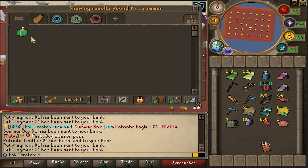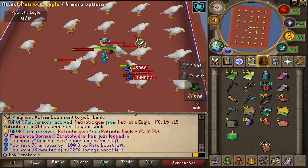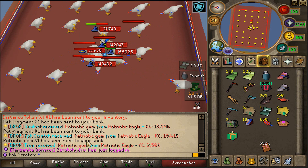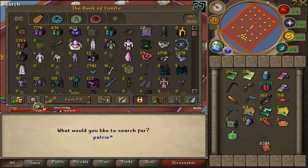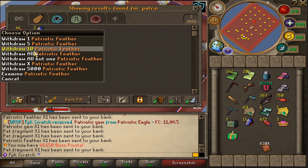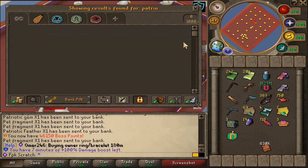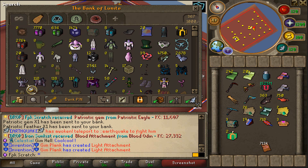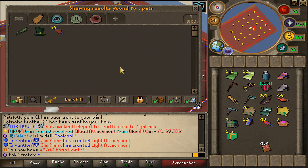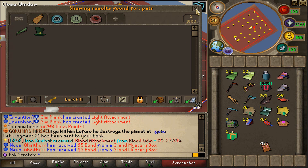32 minutes left. Yo, we got a Summer Box — that's what I like to see! We got a Patriotic gem, there we go. We got another Patriotic gem. And we actually got another Patriotic gem at 11,000 kills. We have now got 19 gems and also 718 feathers. We also got another Summer Box as well — nice. KC 11,200. And we got another Patriotic gem. We are now at 20 gems, 767 feathers, and 2 Summer Boxes.